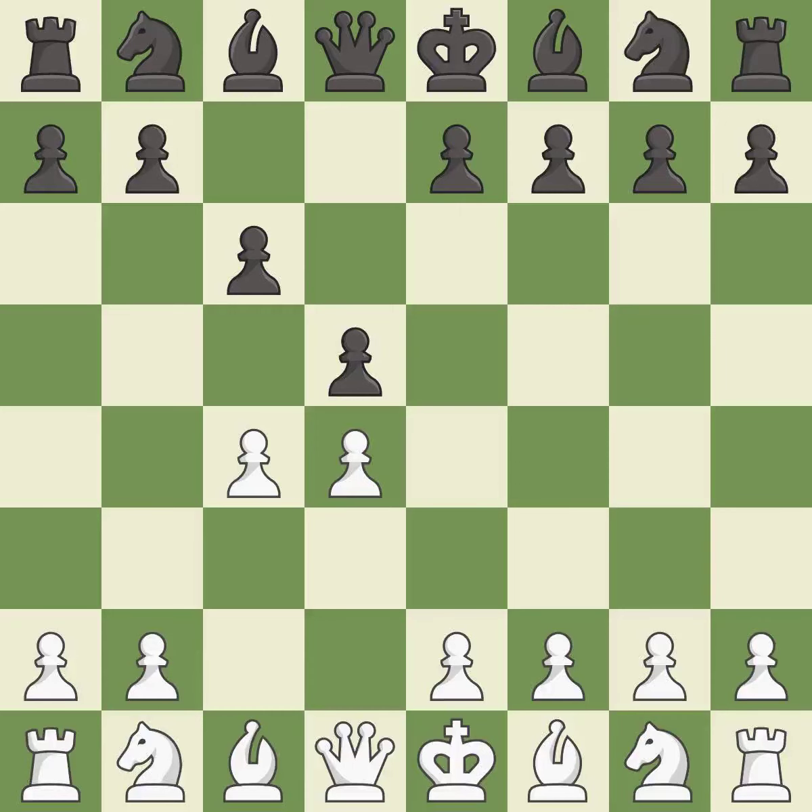In the Slav defense, c6 supports the d5 pawn. And c3 attacks the d5 square and starts the fight for the e4 square. This develops a knight off its starting square, getting it into the action.